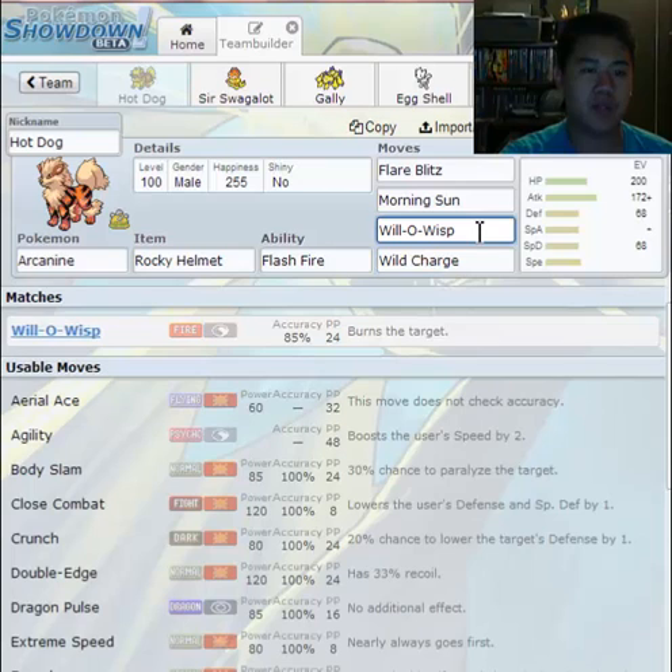Now look at this — we have Will-O-Wisp. If you're playing the game normally, you might wonder what use it has. But Will-O-Wisp is a wonderful support move. Not only does it burn your opponent for 12% residual damage every turn — that is very significant — if you're competitive, you understand it, you love it, and you hate it.